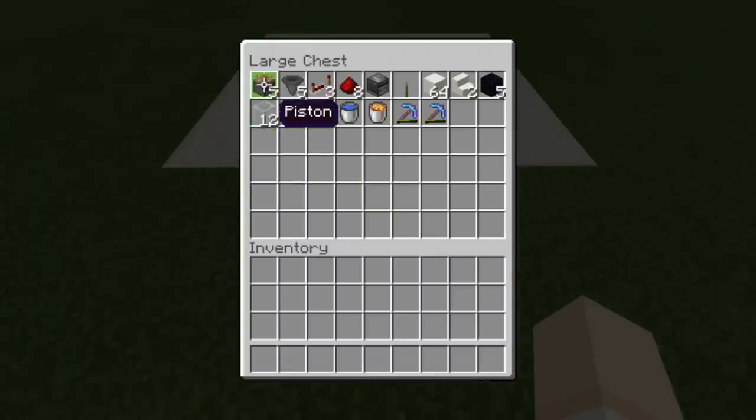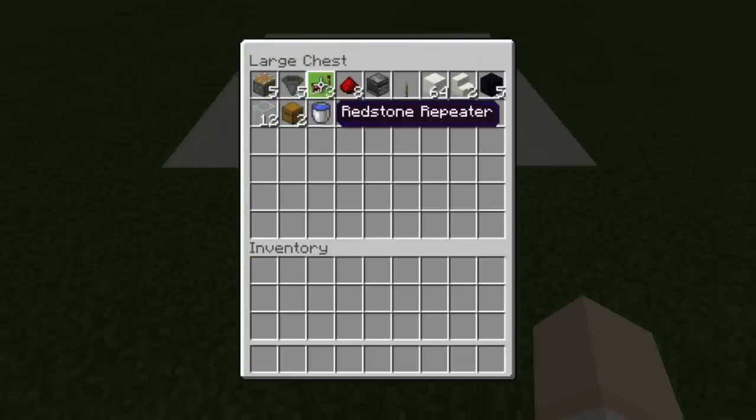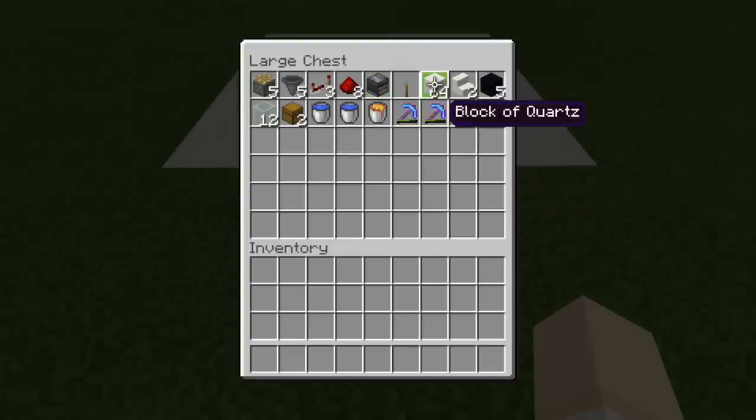What we have here are five pistons, five hoppers, three repeaters, eight redstone dust, an observer, a lever, your building blocks, two stair blocks, and five blocks of obsidian. Because in Bedrock Edition, obsidian is the only block we can obtain in vanilla Minecraft that cannot be pushed by a piston.